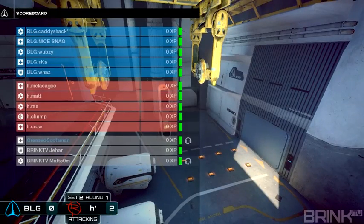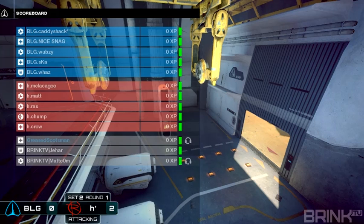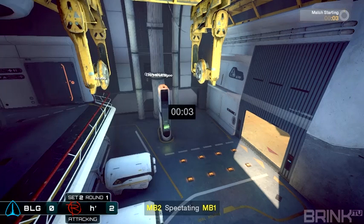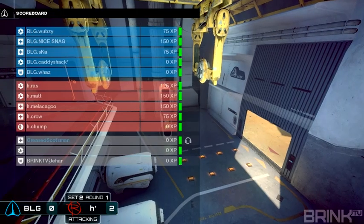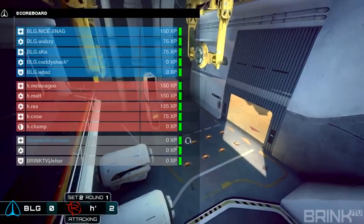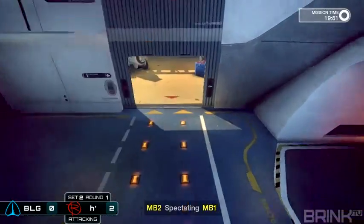There's the countdown. Committed classes for BLG: Engineer Caddyshack, Medic Nicesnag, Engineer Webzy, Ska as Medic, and Waz supporting the Soldier kit. On Resistance for Hubris we've got Melacago, Matt, Raz, Chump, and Crow. Medics are Melacago and Crow. Engineers are Matt and Raz. The Operative — the objective class — will be Chump. Similar loadout to what we saw last map for Hubris.